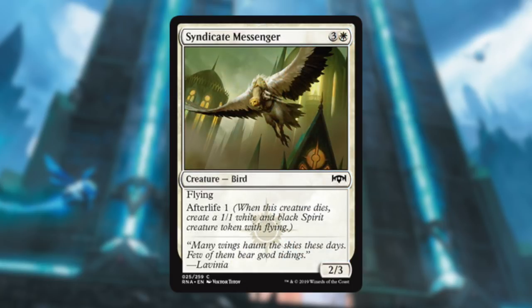Syndicate Messenger — four mana for a 2/3 flyer, so the opposite stat spread. But it has Afterlife one, so it can block pretty well. It can block tokens for days, and if it ever dies you just get another flying token. Definitely going to play that.